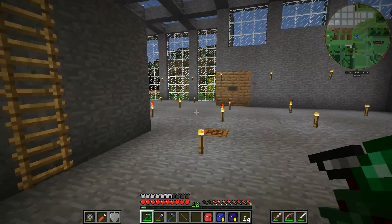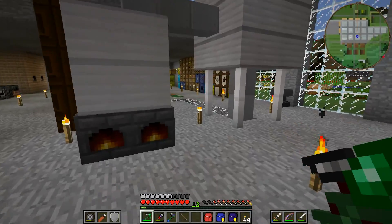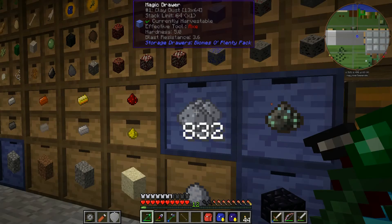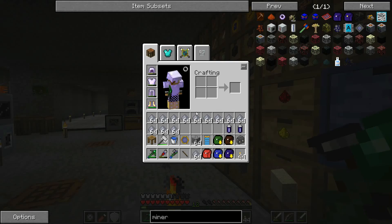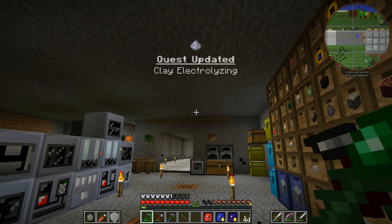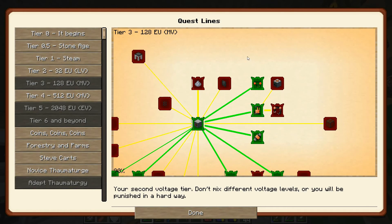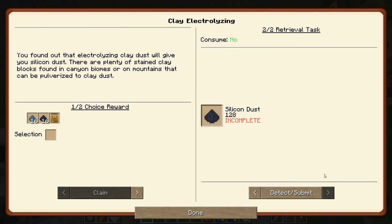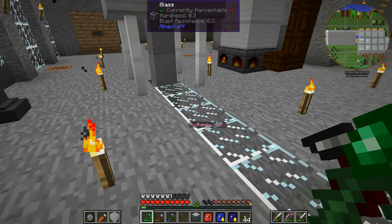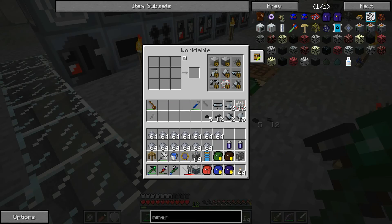I've also been sneakily working on something else: 832 of these clay items. If we grab all these out — that is a lot of clay dust. The clay electrolyzing is complete, but now we're going to have to electrolyze all of that clay dust. You get silicon dust, and hopefully some aluminium as well.